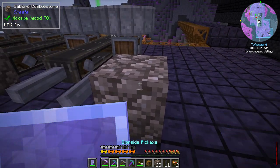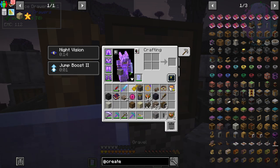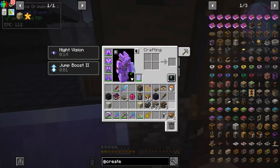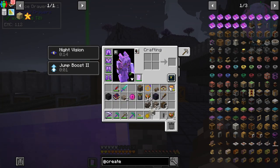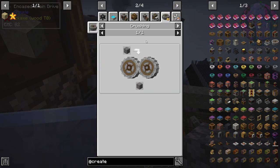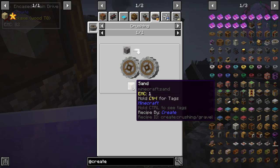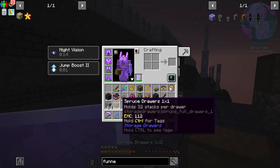Actually let's just use drawers. In the first drawer we'll slot and lock in gravel, the second one gets sand, and the third gets lime sand. There are byproducts to account for: crushing cobblestone gives 100% gravel, crushing gravel gives flint and clay, and crushing sand gives bone meal. So we'll make plans for those byproducts.